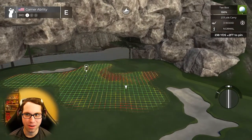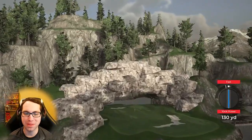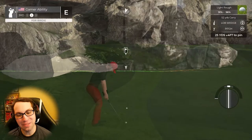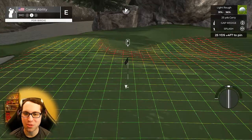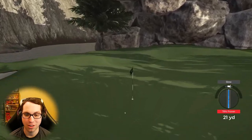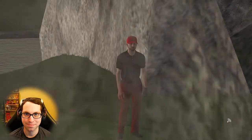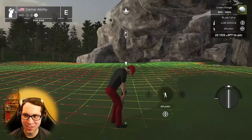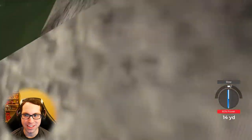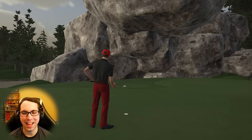238-yard par three — I'm going to overpower this three wood. In the new game we'll actually be able to hit 110 power, which is a real feature. That's not quite what I wanted there. Third shot — let's see what we can do. That'll be a bogey on the scorecard. Bogeys are going to happen on this course, so let's move on.